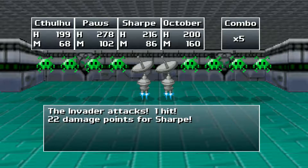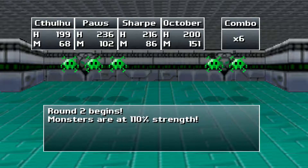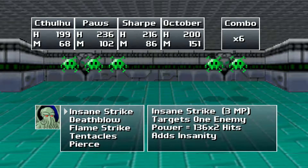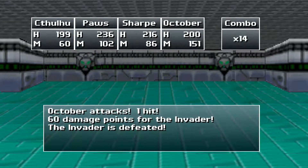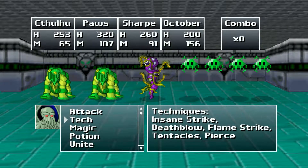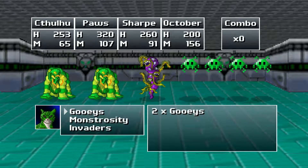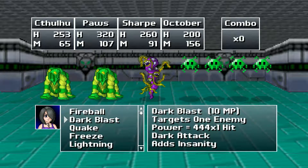They're not hitting for very much, so let's go for tentacles and everyone else just tap. There we go, that worked out pretty good. One or two more to go. Snowstorm on that guy — and fireball.